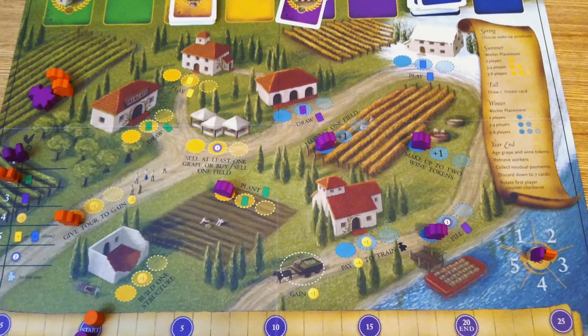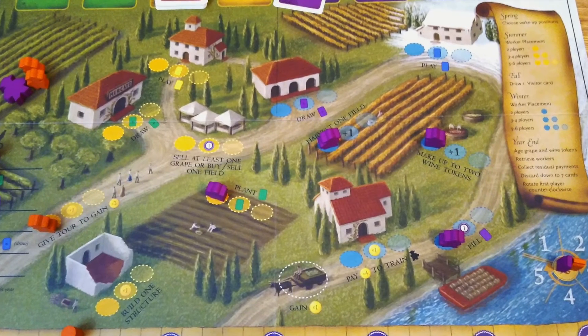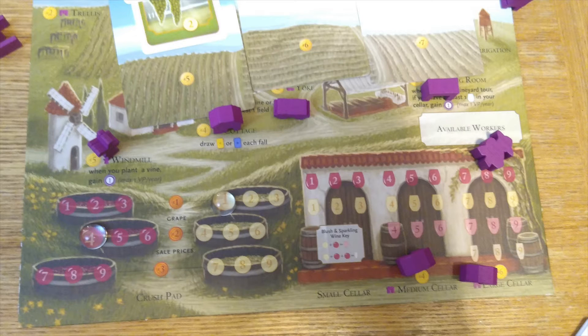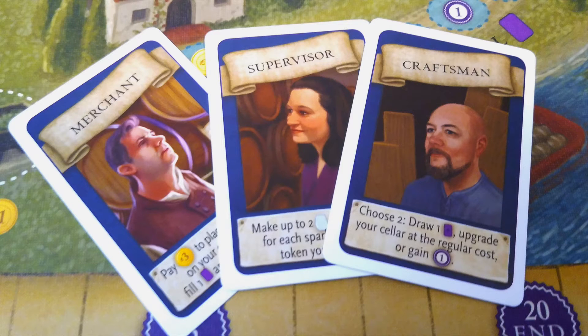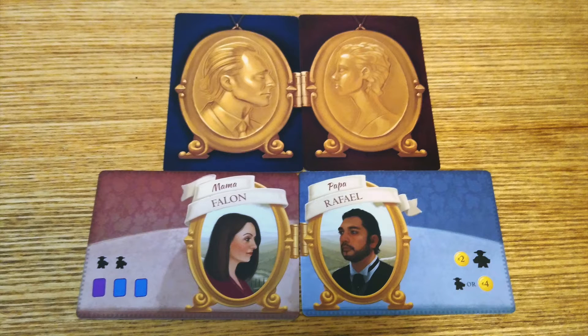Stonemaier Games has become known for its quality, and that started with Viticulture. The main board is lovely, as are the vineyard player mats. Everything's got a rustic Italian feel, all old country and relaxing. The wooden meeples are great, and the art on the cards is all top quality. There are a lot of extra touches, like the Mama and Papa deck, that has a weird amount of care put into it for something that you only use right at the start of the game.